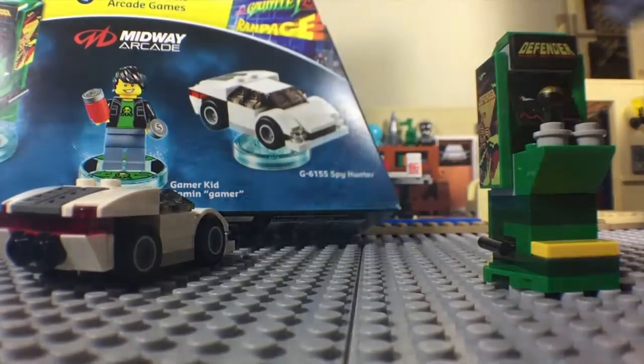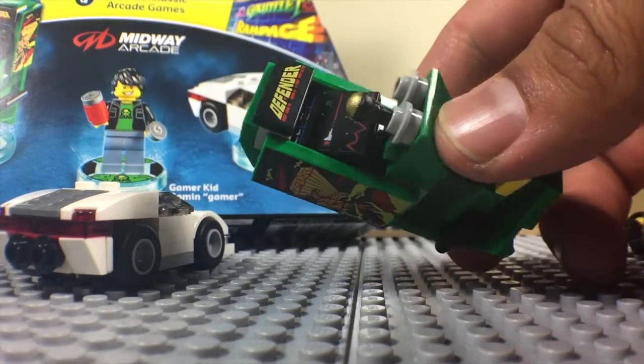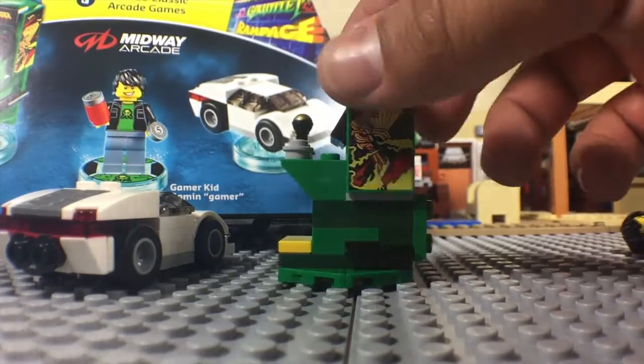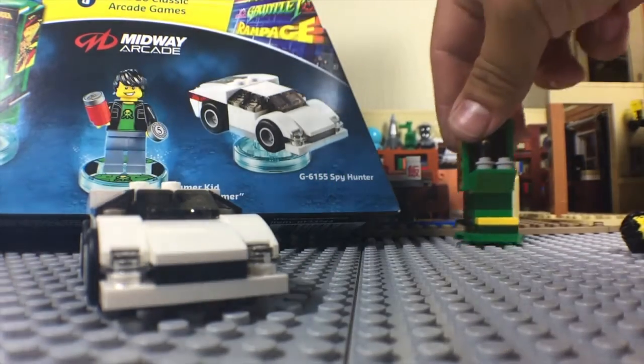And the arcade machine here — let's get in a little bit closer. You can see these are all printed tiles, no stickers. I'm not a fan of putting on stickers because I always put them on crooked. But as you can see in there, you have the actual game going on. It's pretty cool. Both the car and the arcade machine can be rebuilt into other forms. If you are familiar with LEGO Dimensions, some builds can be rebuilt to serve other purposes in the game. But I'm gonna keep these as-is and stick them somewhere with the rest of my collection.